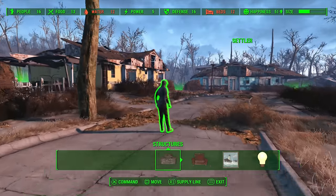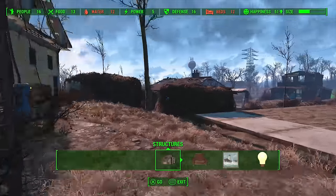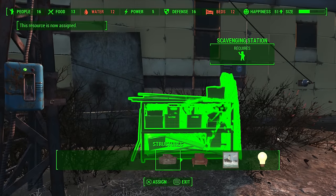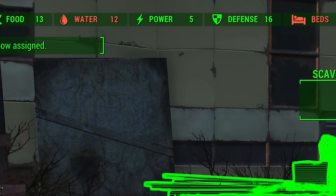Assign settlers whilst in build mode to different tasks by hitting use while facing them, then targeting the specific task area and hitting assign. You can see in the top bar of your settlement an indicator saying 'settler assigned,' and which job positions still need to be tended to.